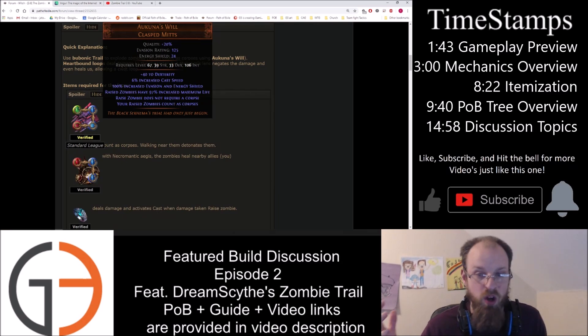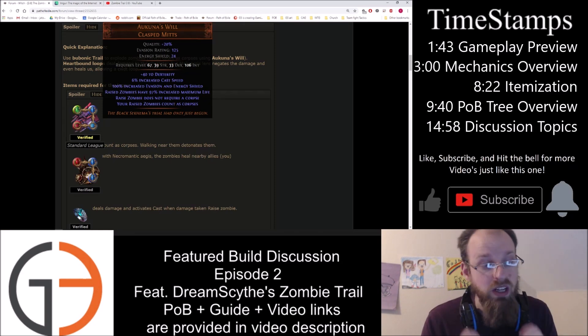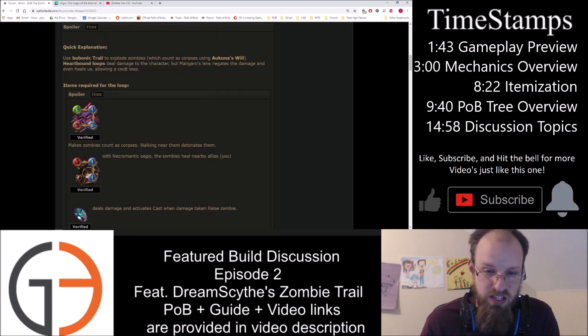Akuna's Will, for those who don't know, are incredibly awesome summoner and build-enabling gloves that came out about two leagues ago. The special line we really care about for this zombie trail build is that raising zombies does not require a corpse, and your raised zombies count as corpses. This allows all sorts of corpse interactions once you've got your zombies out.